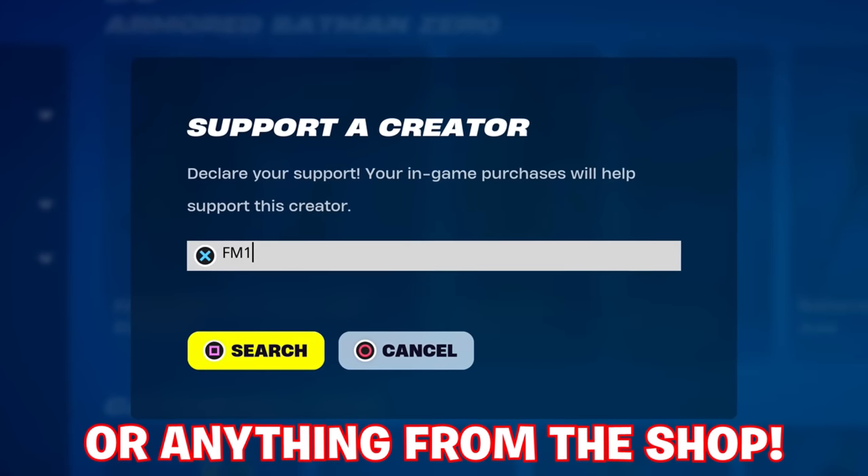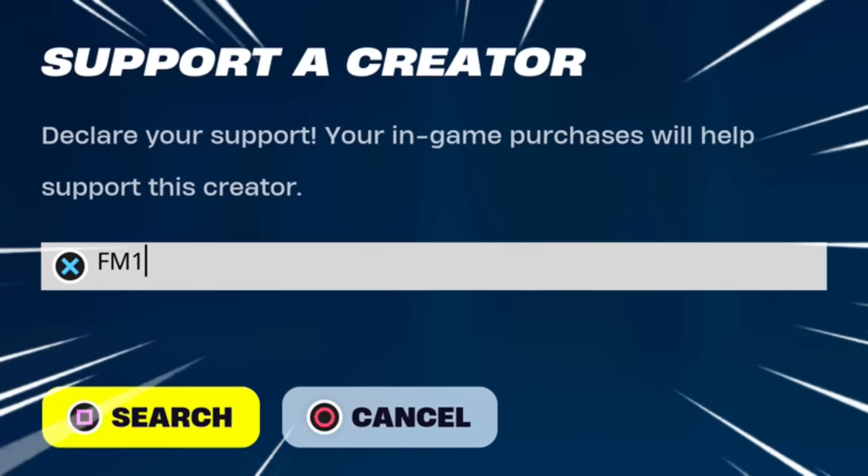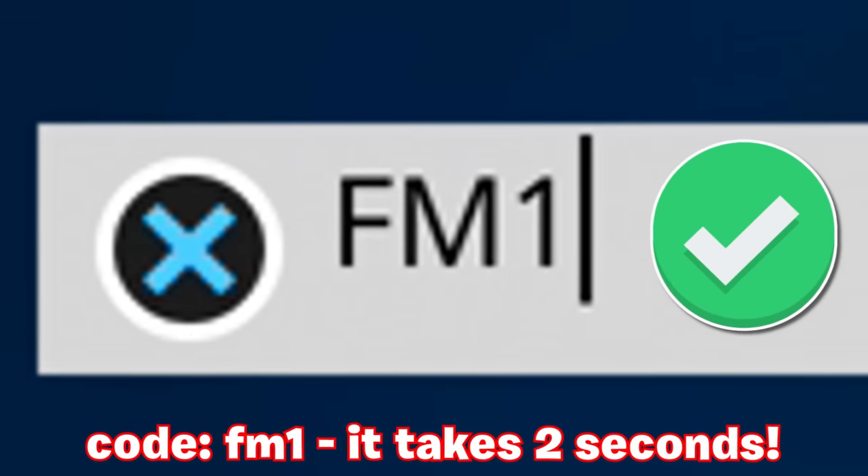Before you pick up the Battle Pass or anything from the shop, enter code FM1 — it looks completely different now but it definitely still works, being one of the shortest and easiest codes to enter out there.